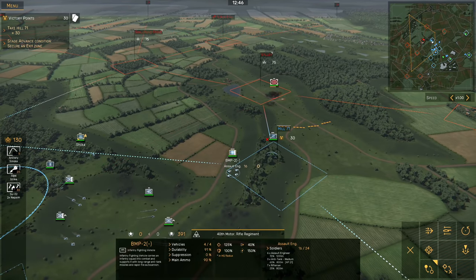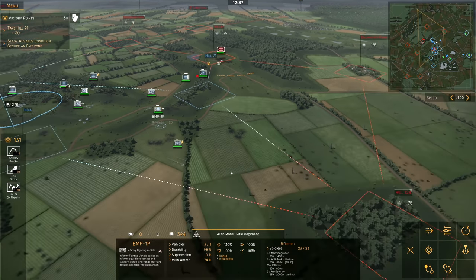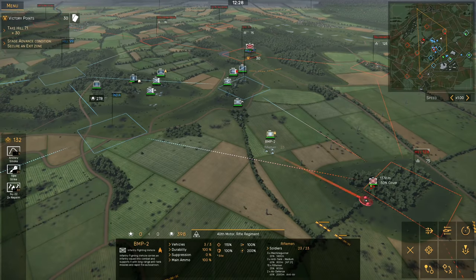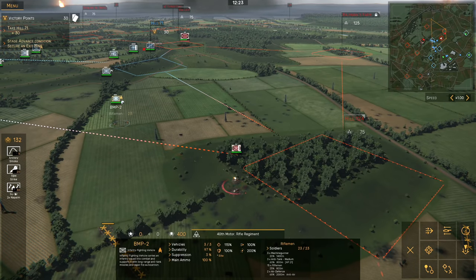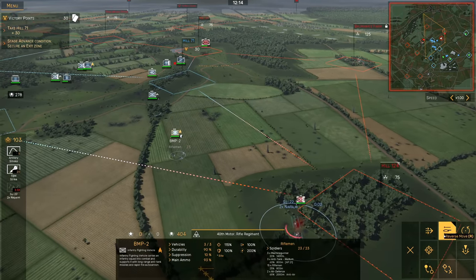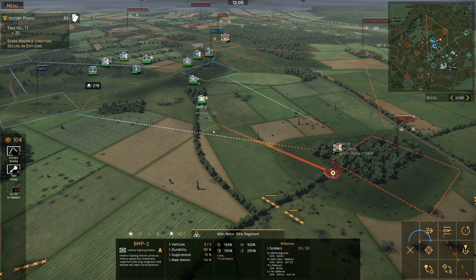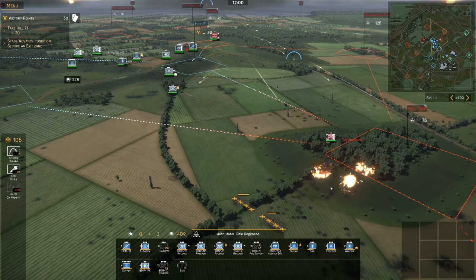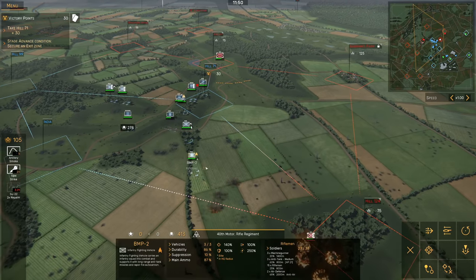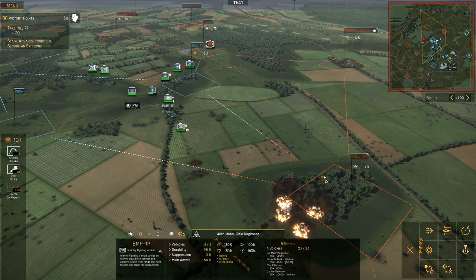Okay, so what we're going to want to do is actually get set up for a counter-attack. Let's get the Sarni to move. If those are dug-in units I'm going to napalm them. In the meantime we'll reverse because I think we can outrange them with the ATGM. Big artillery came in there but we managed to dodge it for the most part. Okay, clean those out.